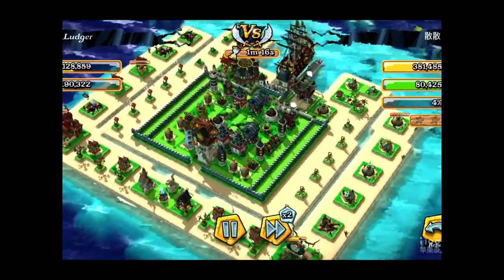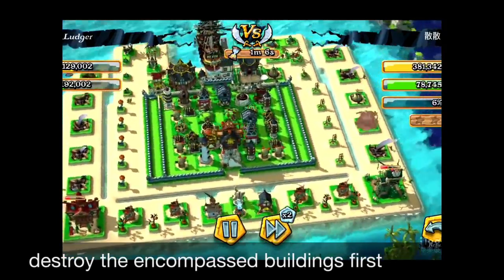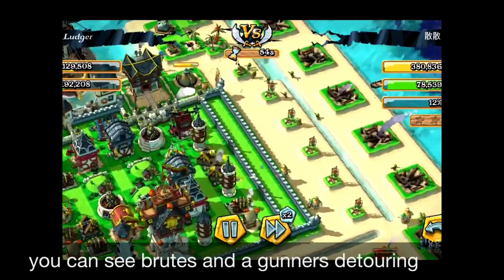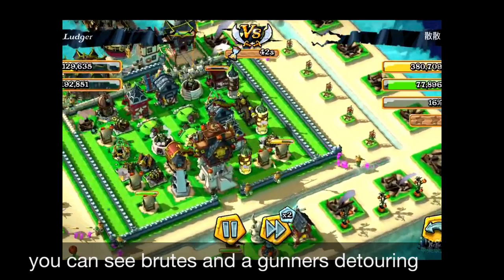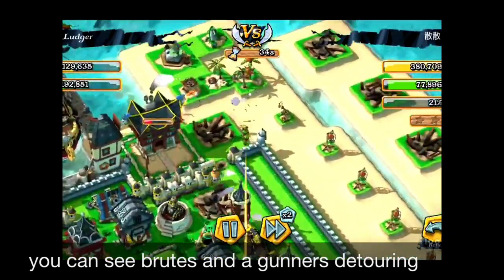These kinds of Income Passed Buildings are nothing these days, because as you know, if you break down those Income Passed Buildings, they're not going to circle around. You can see that the Brute is going directly, but it's detouring because of inconsistent levels of defense — that's why they're all detouring.